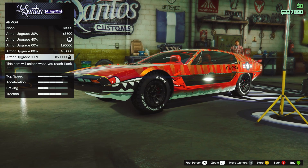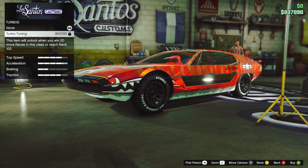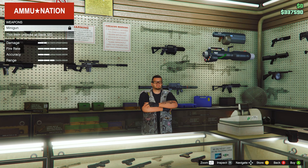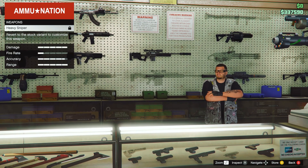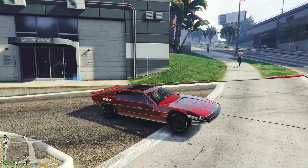Maybe you want to hit level 100 to unlock 100% armor car upgrades, turbo tuning, or gain max health for your character. Or rank 120 to unlock the minigun. Then this week is your week, and here's everything you need to know. First, you need a vehicle that has unlimited homing missiles, such as the Tariador.